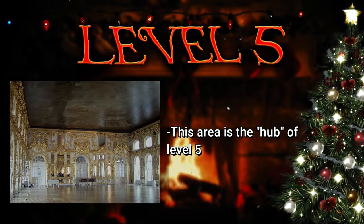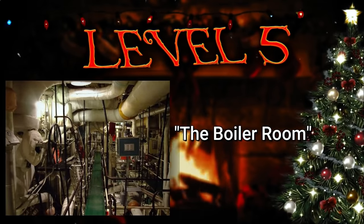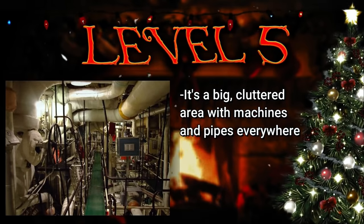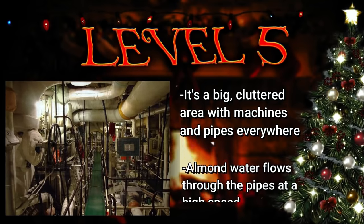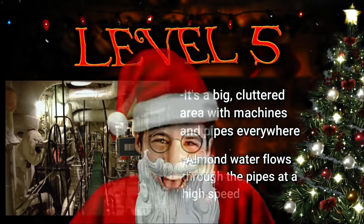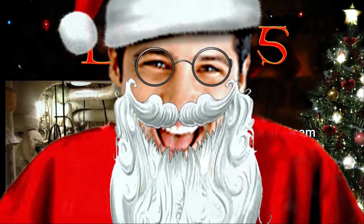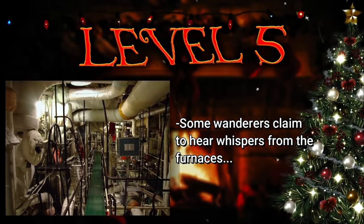The boiler room is the last easily accessible area of level 5. It's pretty much a big cluttered area with a ton of machinery all over the place and huge pipes that run across the walls and through the air, which can make the area pretty claustrophobic. Almond water seems to run through these pipes at such a high pressure that the pipes burst sometimes and leak. It's also pretty hot with all the machinery and steam floating throughout the area constantly. Some wanderers have actually reported whispering from inside the furnaces down here.